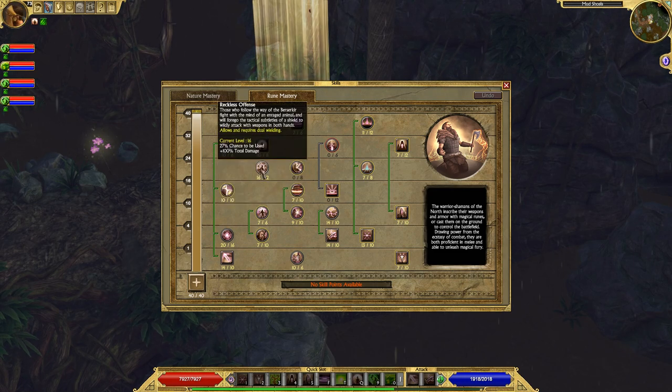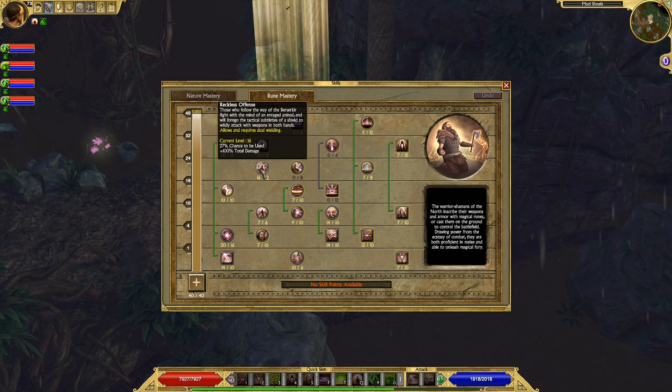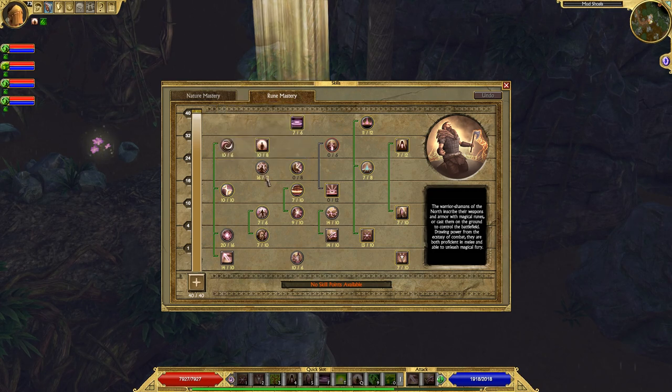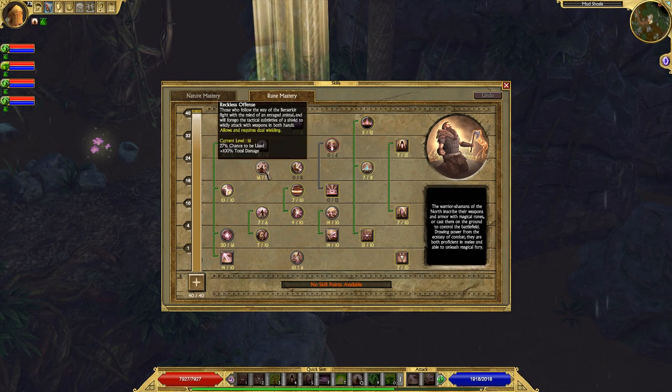Reckless Offense is another optional ability — it basically allows you to dual wield. If you want to dual wield throwing weapons with this character, you can. I've never played dual wield throwing weapons before and wanted to experiment with it. I don't think the damage increase from dual wielding throwing weapons is worth the survivability trade-off, but I would personally need to experiment more before saying one or the other definitively.